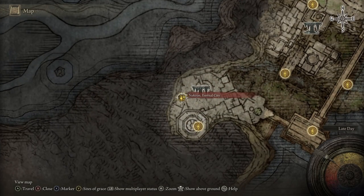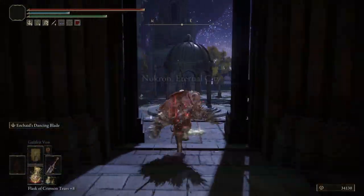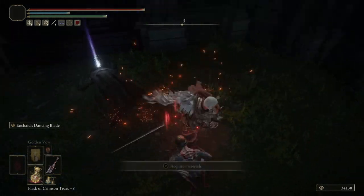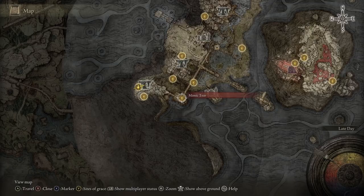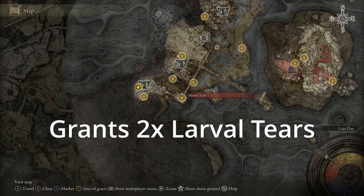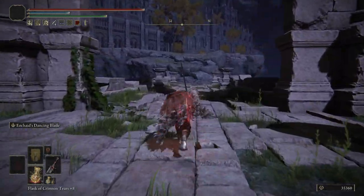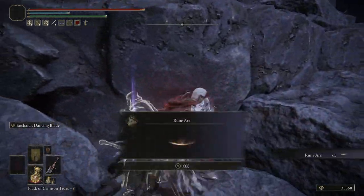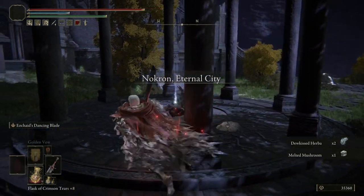You just want to start from this Site of Grace because it's pretty much right away. You head out the door, and then there's going to be a couple of enemies here. You can take them out if you want, but on this body you can pick up a Larval Tear. Now I want to preface — from the Mimic Tear, there is a boss. I already killed the boss, but once you kill the Mimic Tear boss, that will actually drop two Larval Tears. Since I'd already killed it I don't have the footage, but trust me, that is what happens. Then you just want to head up here, and you can pick up another Larval Tear from this body.